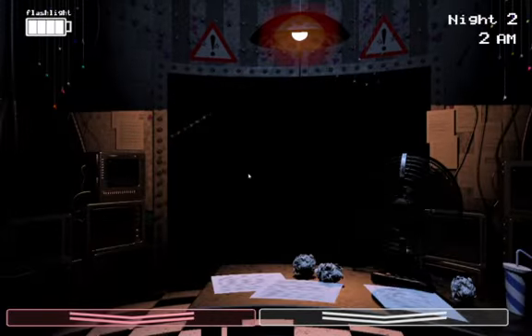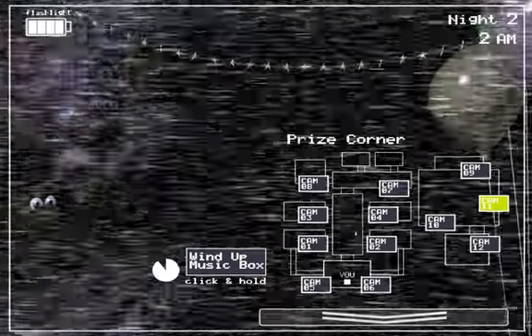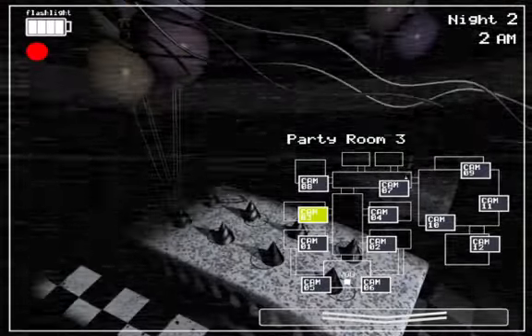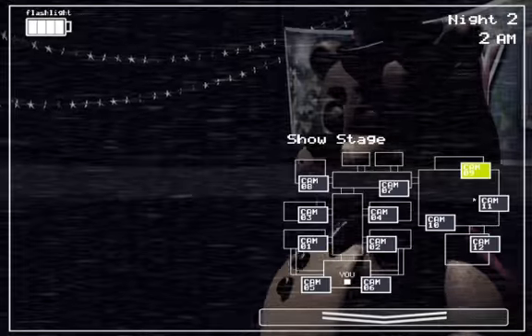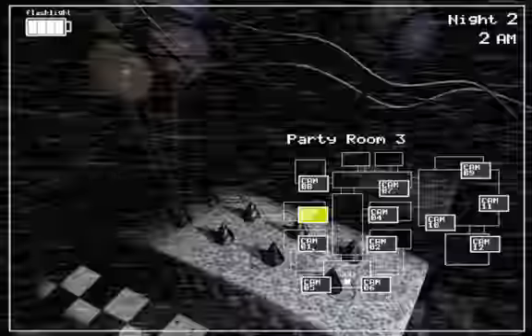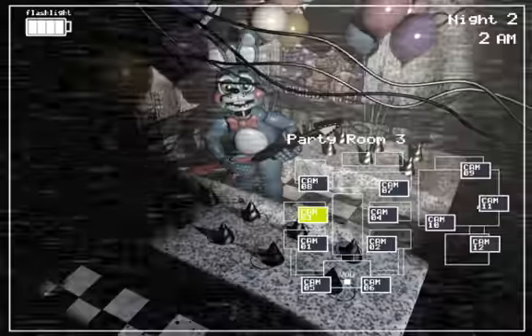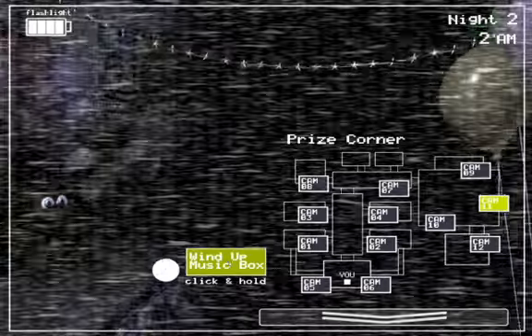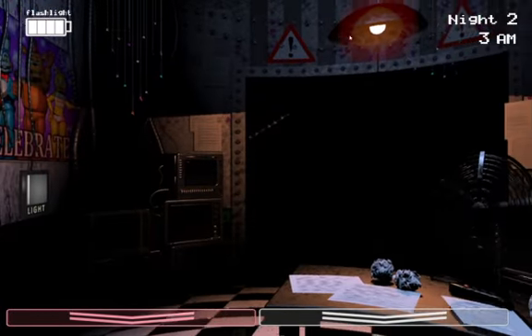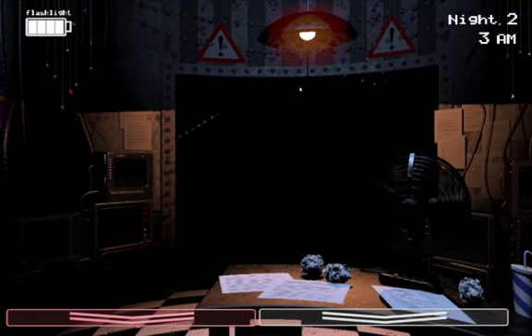Mangle moved. Don't be worried about Mangle — he's going to go in here or here, it's okay. Chica moved. She's there. This night is kind of chaotic. Keep the music box wound up. If you can't use your flashlight, it means somebody moved in there, same with on the cams.